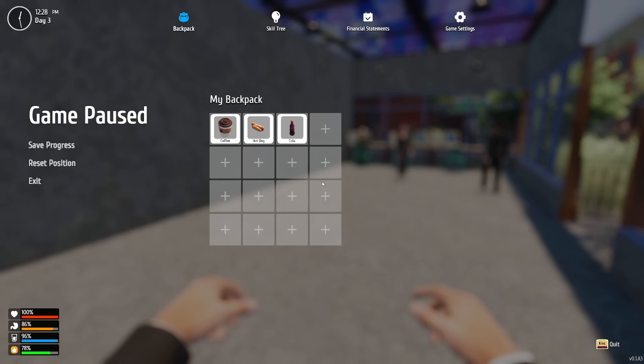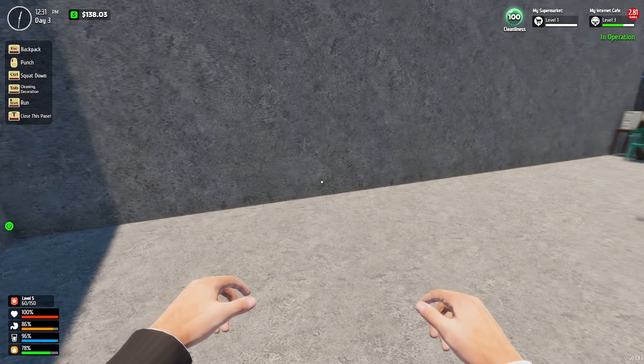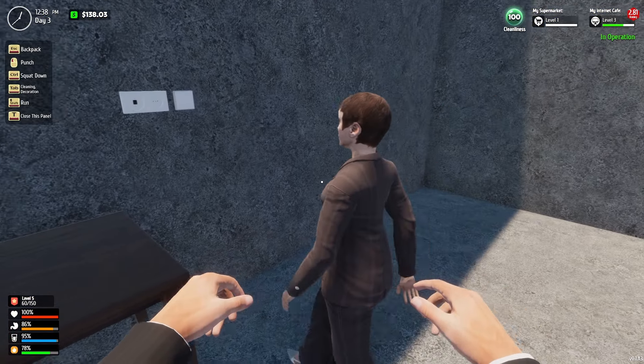One thing I noticed is we do have a skill tree in this game. I've got four points. Movement speed — I'll take going faster. For body: consumption speed minus 10%, fist damage plus 25%, or more movement speed. Let's do the body one and the consumption reduction, just to make it so our food consumes at a slower rate, hopefully.